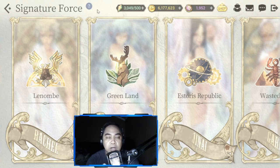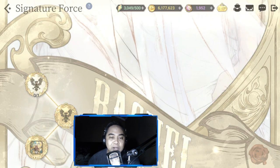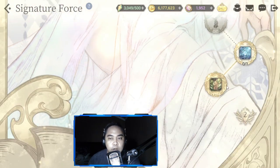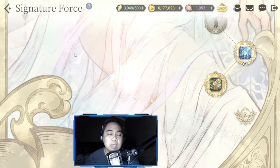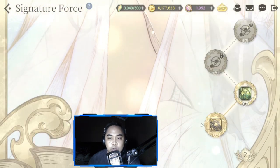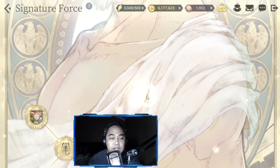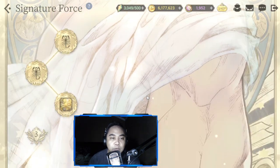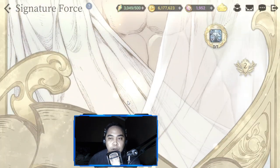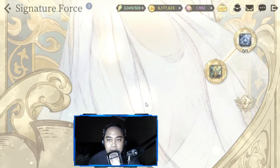Let me walk through my signature force progress. Linomber is at 1.3, Greenland is at 2.1, Storage Republic is at 2.1, Wasted Red is finished at 3.4, and North One Frosty is at 1.4.